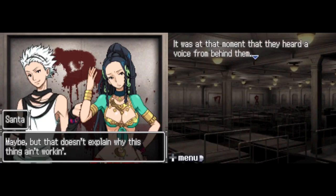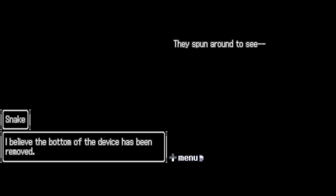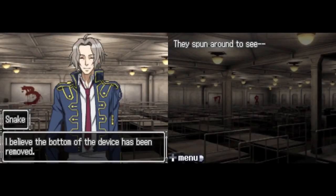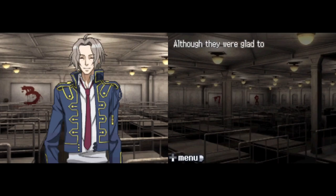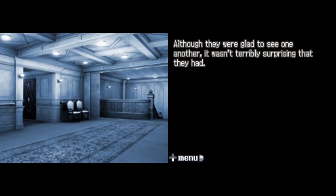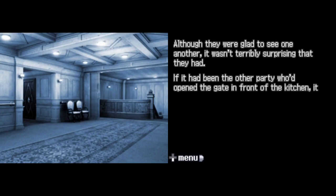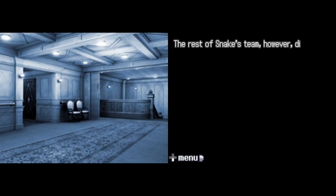At that moment they heard a voice from behind them: 'I believe the bottom of the device has been removed.' They spun around to see Snake — and it was more than just Snake. Ace, Clover, and Seven quickly filed into the room as well. Although they were glad to see one another, it wasn't terribly surprising. If the other party had opened the gate in front of the kitchen, it wasn't unreasonable that they'd bump into each other eventually.